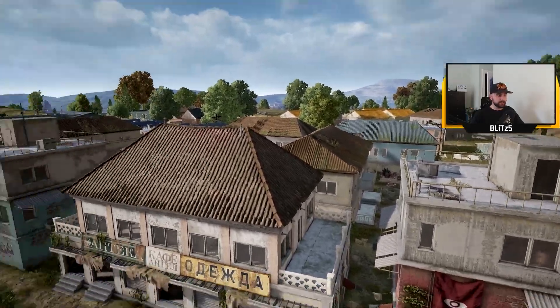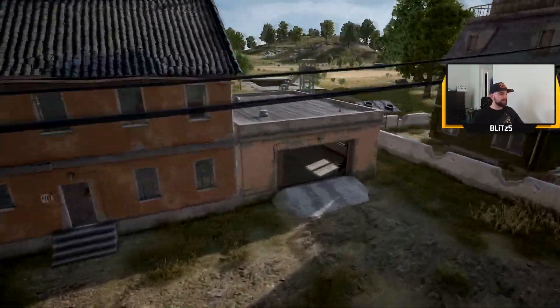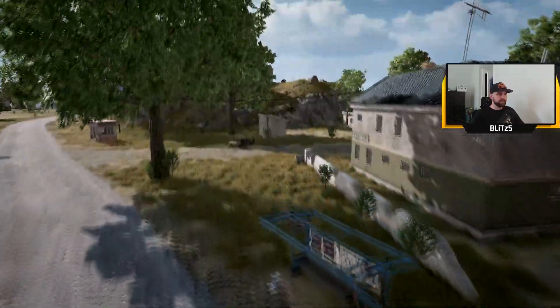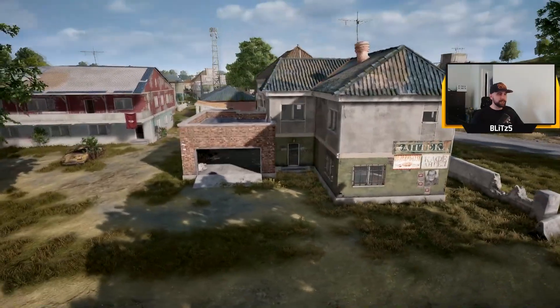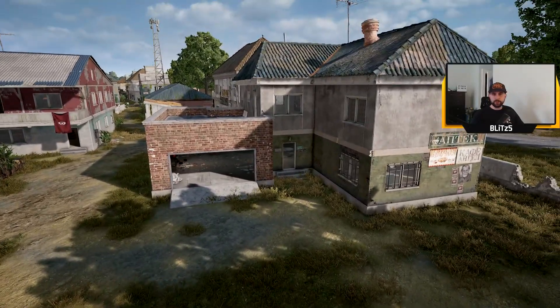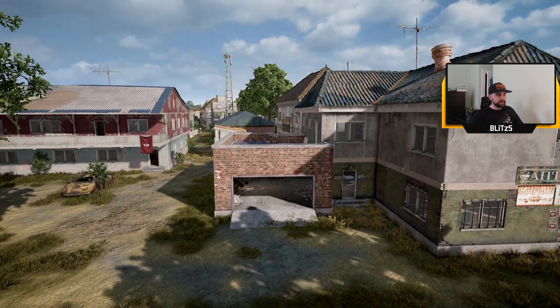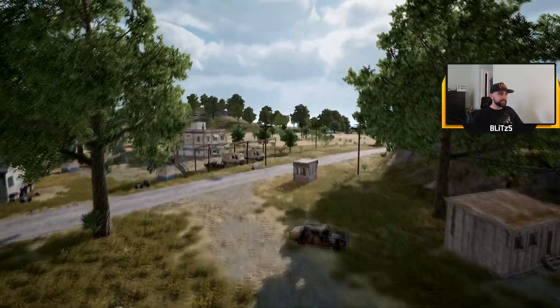A lot of people like going to these three-stacks because the roof gives you access to the other roofs in the area of Pochinki. This is a house with a detached garage so you just say house and then garage separately. On the flip side we have the garage house - this is a very common building in Erangel and a lot of people like to go to these as well. Usually decent loot and then just good sight lines. You can get on the roof of the garage and stuff like that - garage house because there's literally a garage and a house.